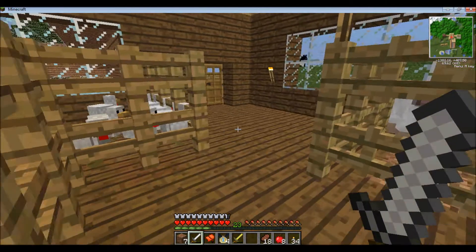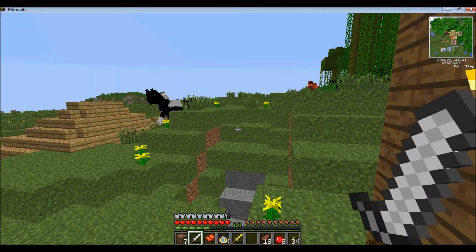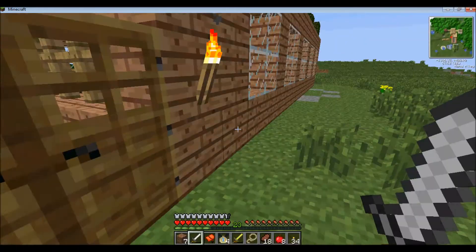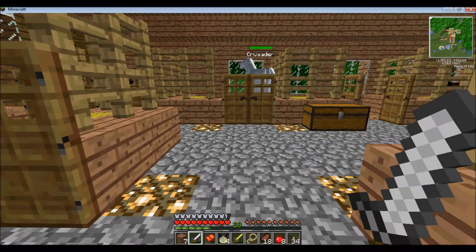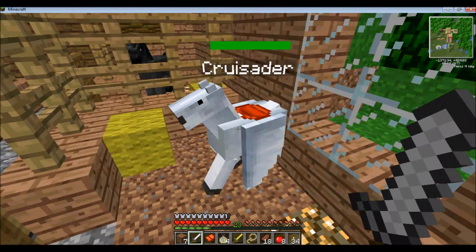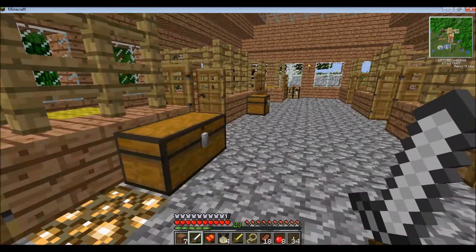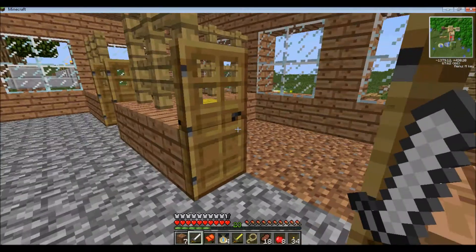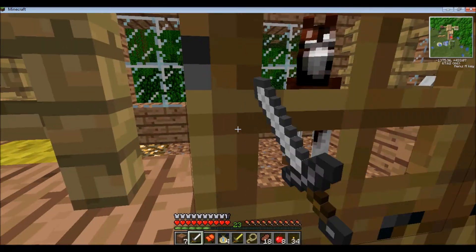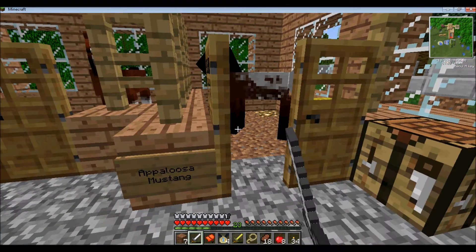I have sheep now, and Crusader's up on the wall. So we have Crusader, we still have Majesty the Arabian, and I captured a couple more, so now we have Titan the Clydesdale, and we have an unnamed Appaloosa Mustang.